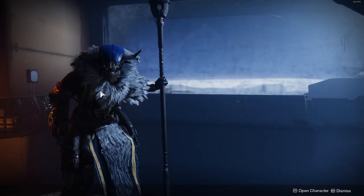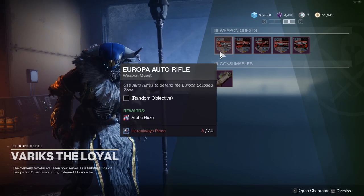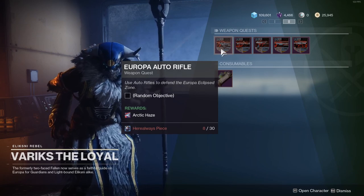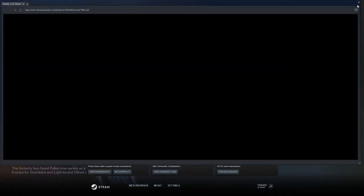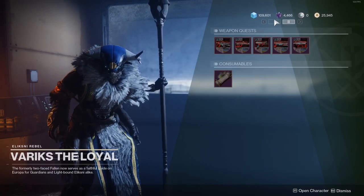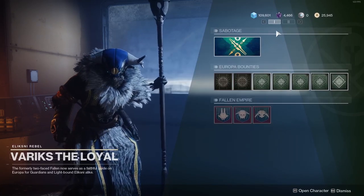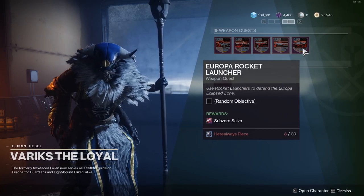How you obtain this is through Variks the Loyal. When you get 30 here, always pieces, you can get a quest to get the Arctic Haze. It takes about 15 minutes to complete the quest, depending on how skilled you are, and then you get a random drop. To unlock these missions, you've got to basically unlock European Explorer rank two in the second tab. Make sure you click over here because a lot of people don't see them — you've got your Thermal Erosion, Biting Winds, Coriolis Force, and the auto-rifle, pulse-rifle, and sidearm options.